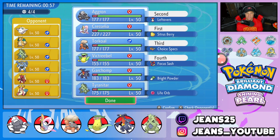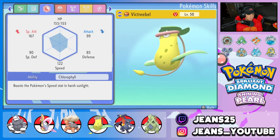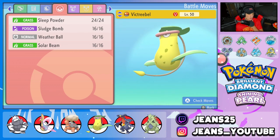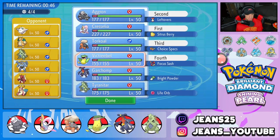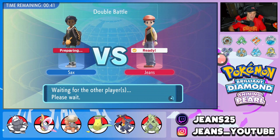Then we could bring out Torkoal, and once Torkoal ends we'll have Victreebel to roll out in the back end. It doesn't have Protect — it has Weather Ball instead. I wish I would have changed Weather Ball for Protect, even though Weather Ball still rocks. But I'm going to lock it in and look to grab a win here in battle number one.